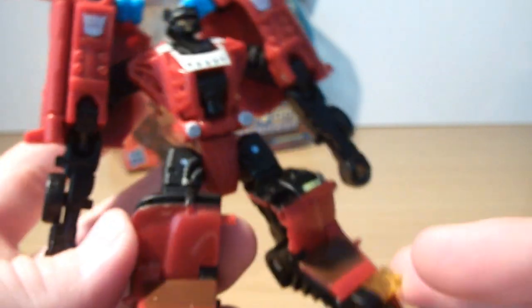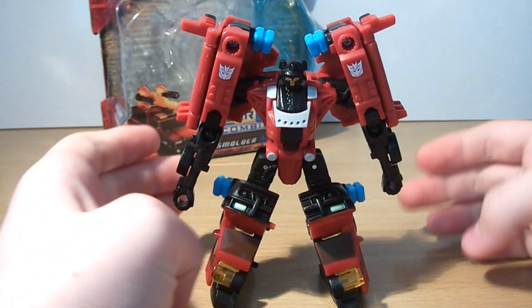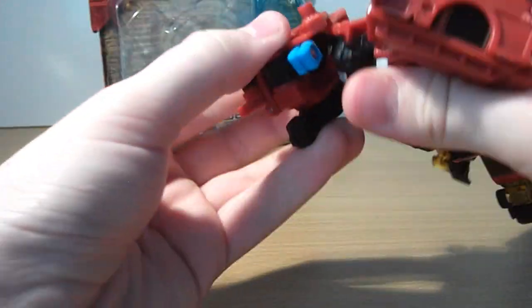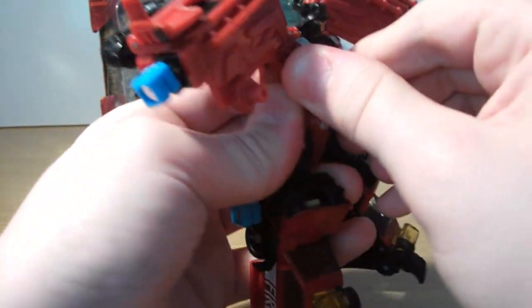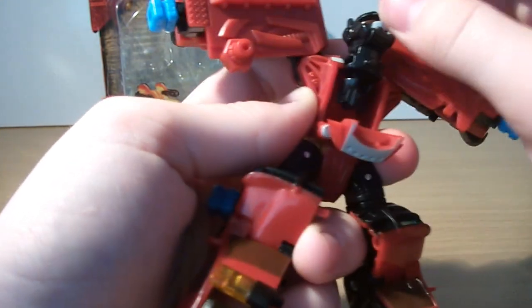He does have a lot of detail. Transformation into Power-Up Commander torso mode: you're going to need to just fold these arms up like that, rotate them around like so, and fold out these connector pegs just here. Then open this panel up and switch around the heads, just like that.